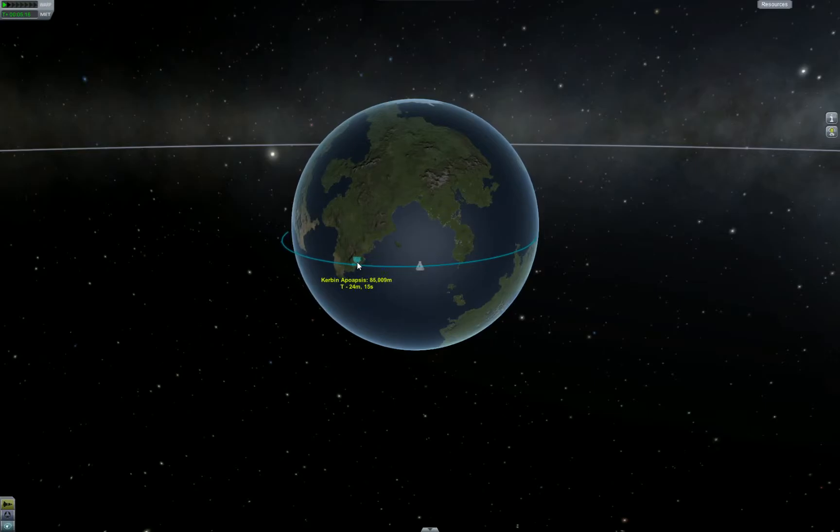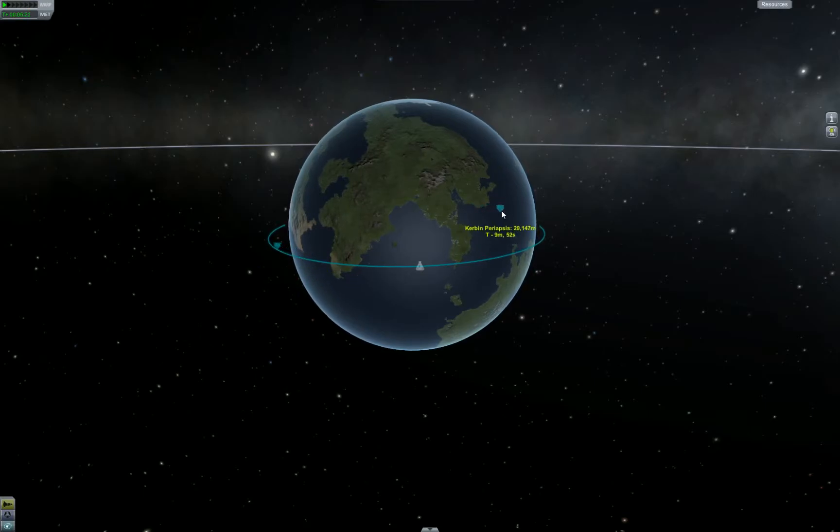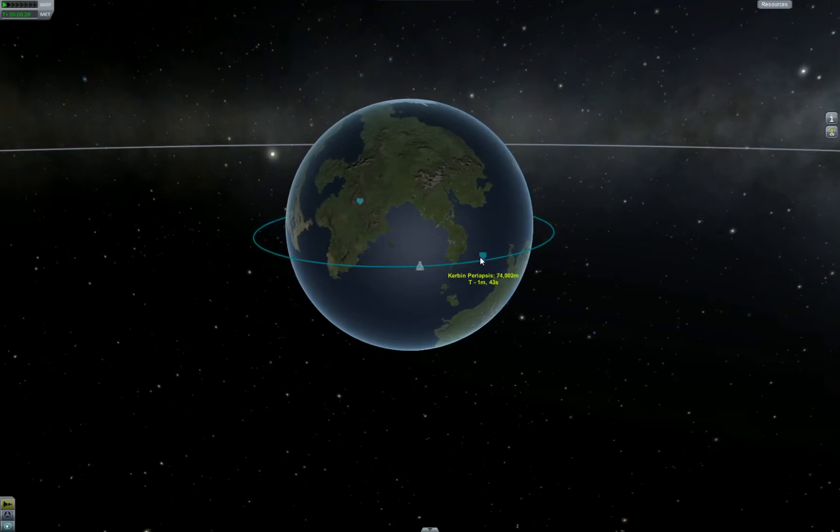Watch the apoapsis go completely crazy as it suddenly becomes the periapsis — whoa! We're in orbit! 44, 46, 47, 60 — that makes sure that one gets out of the atmosphere.